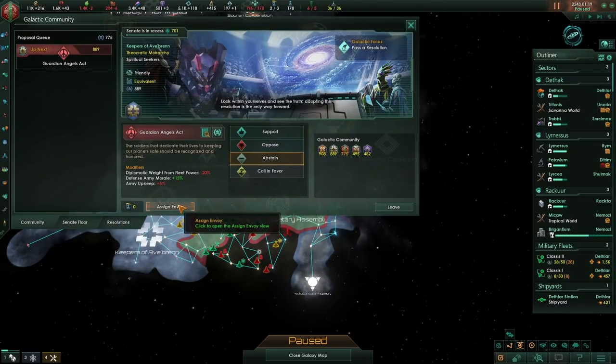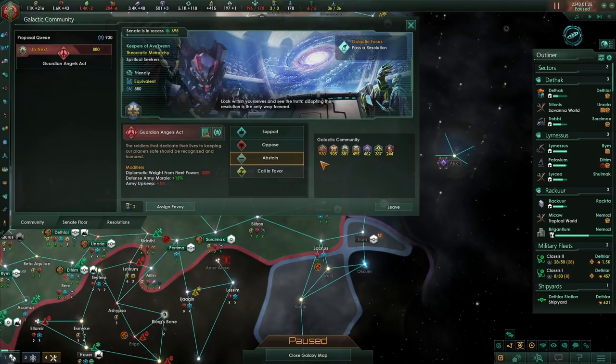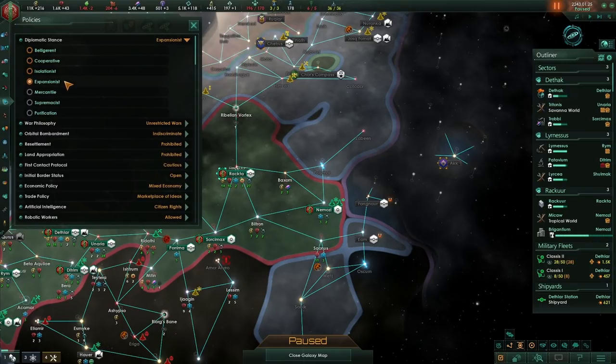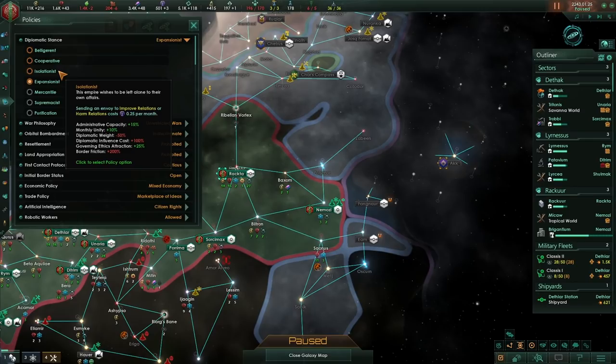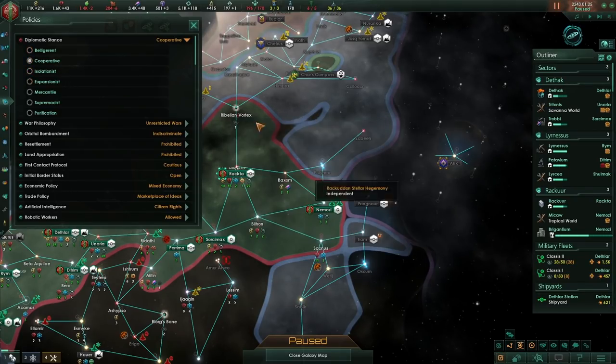To increase our diplomatic weight, the first thing we can do is assign envoys. By unpausing, we've just gone up and we're now the most powerful member of the galactic community due to those envoy bonuses. We can also go to policies and change our diplomatic stance. I had it set to expansionist — getting a small increase to colony development speed and a reduction to outpost build cost. Isolationist would also have been really good to start with: extra 10% unity and 15% more administrative capacity. Now I'm going to change to cooperative, which gives plus 25% diplomatic weight to the galactic community.